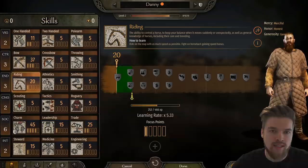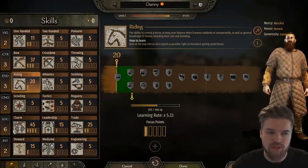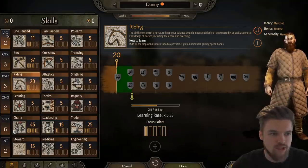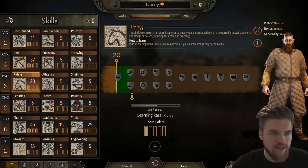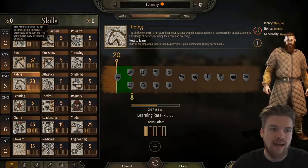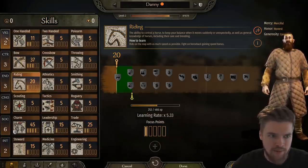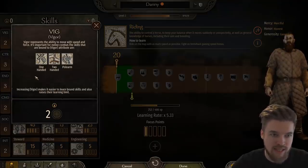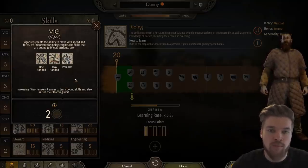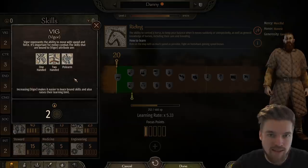Let me explain how your character's skill tree works and what's important. Your attributes — vigor, control, endurance, and so on — are on the left. You only get one attribute point every three levels, so spend them wisely. It's much harder to level attributes than skills, so getting them right early matters. Vigor, for example, makes it easier to learn melee skills like one-handed, two-handed, and polearm faster.